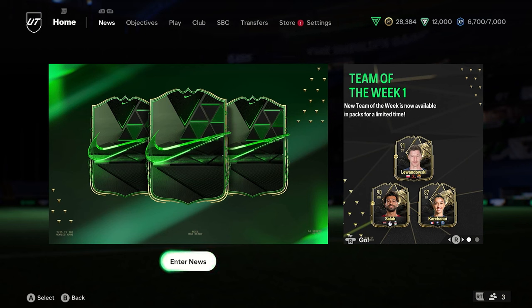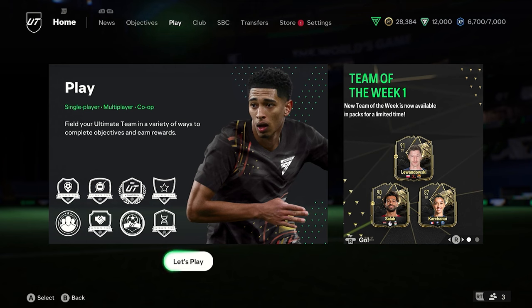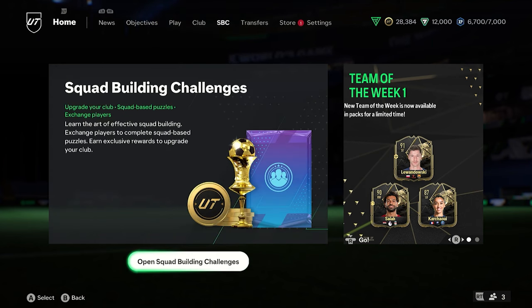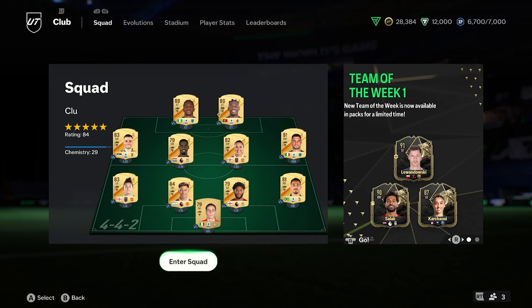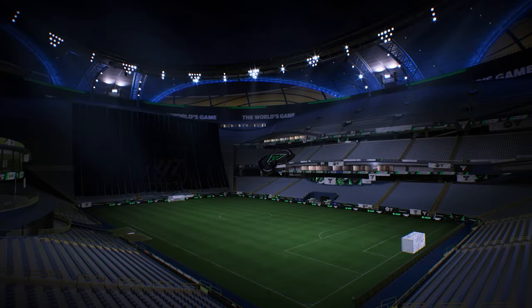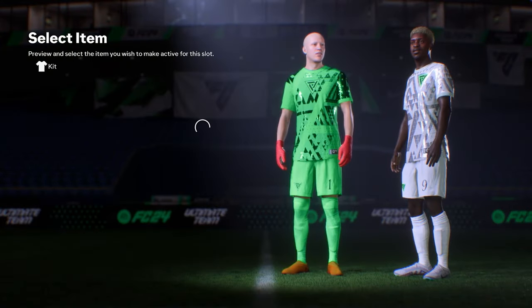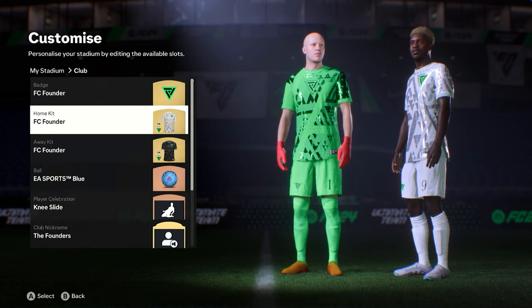Today we are looking in EAFC 24 to find out where you get international kits, badges, the whole lot. In previous FIFAs we had to wait until they got the license. Last year during the World Cup they managed to update quite a lot. This year you can actually get the kits right now. If you go into club and stadiums you can see what kits you've got already. We managed to get Argentina's home kit, which leads me to believe they are on the market right now.